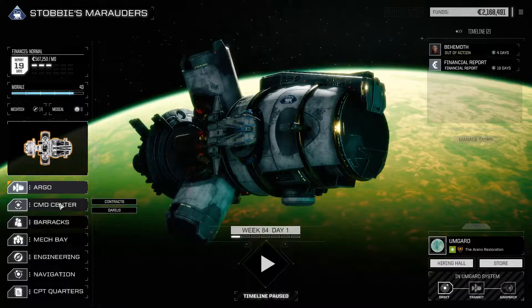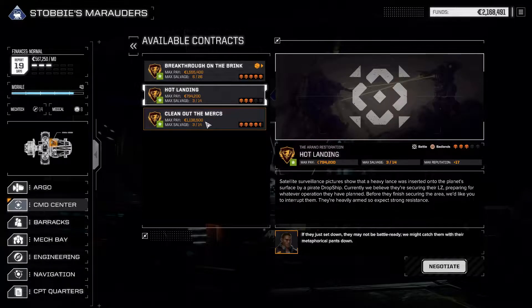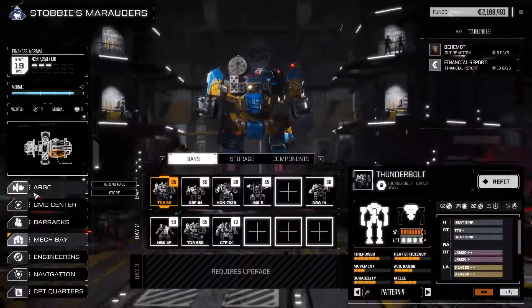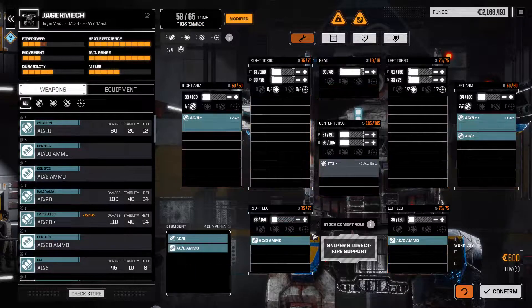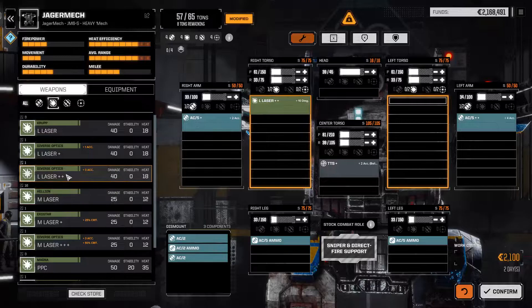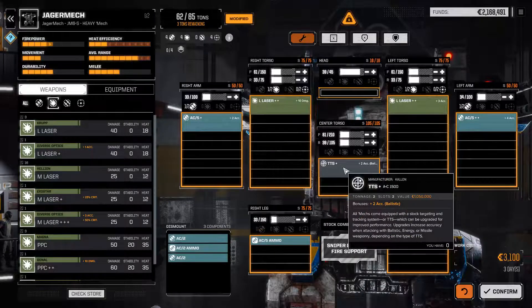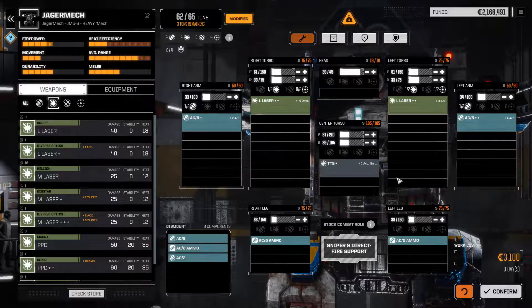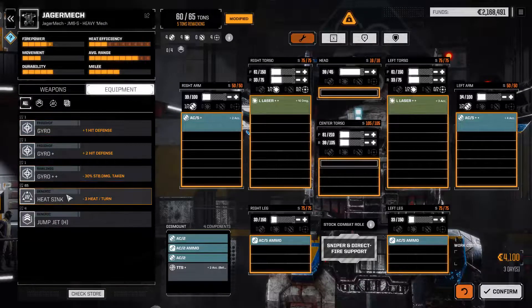Welcome back — we had a mission to do, a three-skull hot landing. One thing though: I got a genius suggestion from Rahim to switch out the two AC2s for two large lasers. One is plus 10 damage, the other is plus three accuracy. I worry it'll be a bit hot, but we'll try it. I could add a TTS, but I think we can do without it — I've got plus four and plus two accuracy anyway. I'll just chuck in five heat sinks.